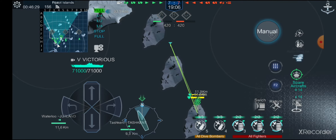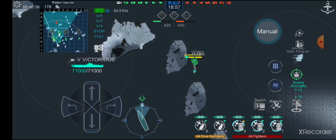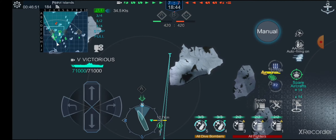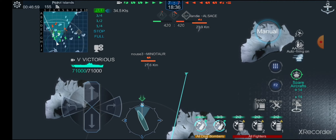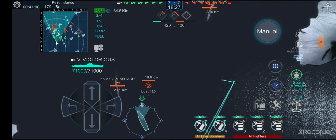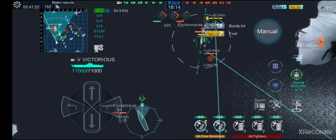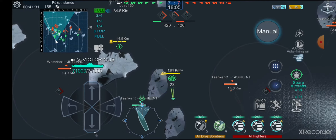Let's spot the enemy — we want to stay away from the Minotaurs and the Akizuki as well, but Tashkent and Jutland aren't really that much of a threat. We're going to drop on the Jutland really quickly, even through the Minotaur — we have to make this quick. That gives us 21 bomb hits, three fires, and three quarters of the ship already destroyed.